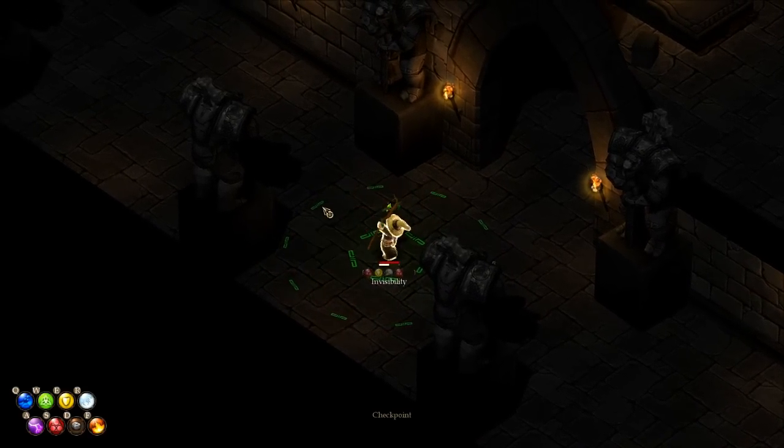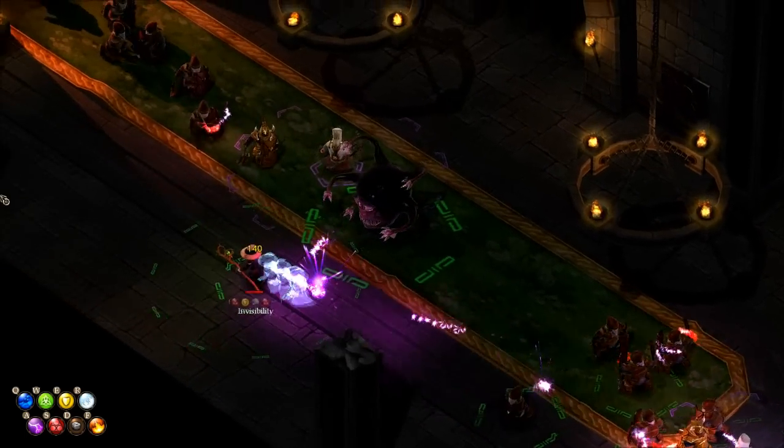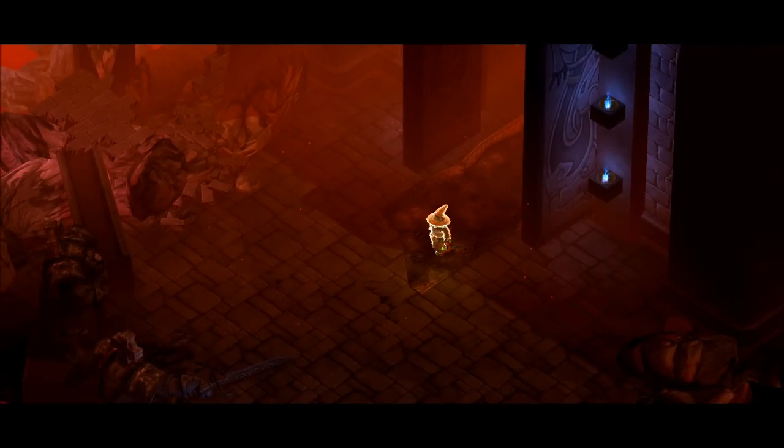I was gonna try and cast invisibility, but for some reason invisibility didn't seem to work. I'm not sure if it's bugged or if I just got hit too early. Doesn't matter — I just ran through and teleported inside. Hopefully it's gonna be smoother for you. This is not exactly the perfect scenario, but at least I didn't die, so it's alright.